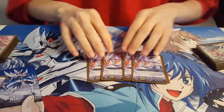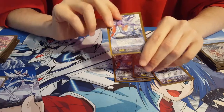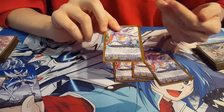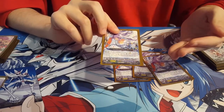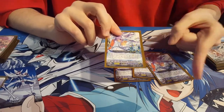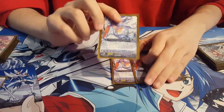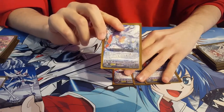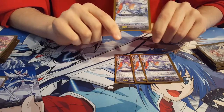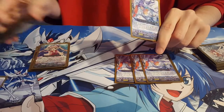Next up, four copies of Prism Promise Princess Late. Her skill is: whenever she's returned to your hand from rearguard circle, if you have a Prism Vanguard, counter charge one, soul charge one, then choose one of your other units — that unit gains 4,000 until end of turn. Also, you can't call her normally for the rest of the turn, but you can still call her with effects like from Labrador or Spica.